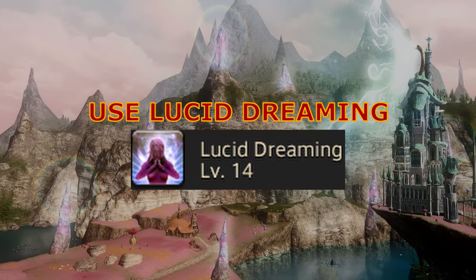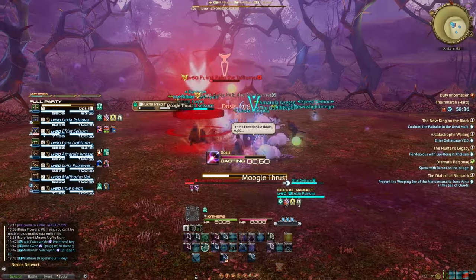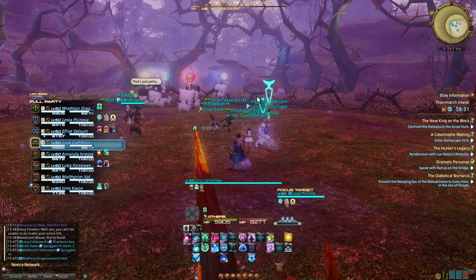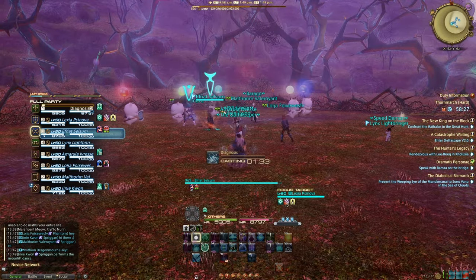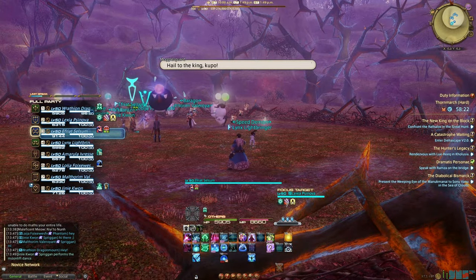Step 4: Use Lucid Dreaming on cooldown. Why? No mana equals no heals and no damage. So click it for more mana, more heals, and a lot more damage. Lucid Dreaming increases your mana regeneration for a while, and if you use it on cooldown, you'll have a lot longer uptime on that regeneration. Pop a spell or two before using it though, so you actually have something to regenerate.